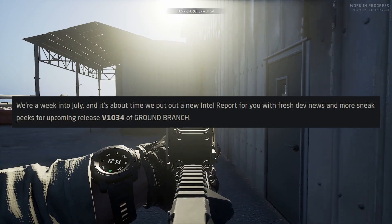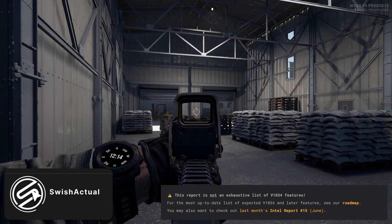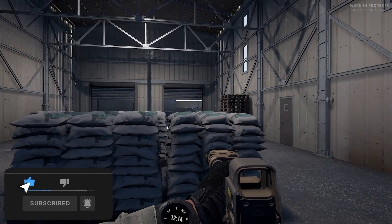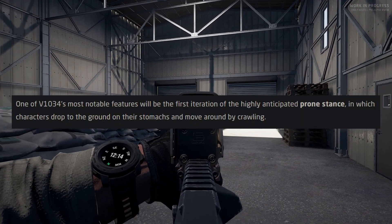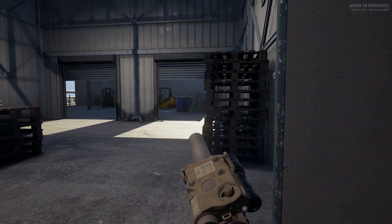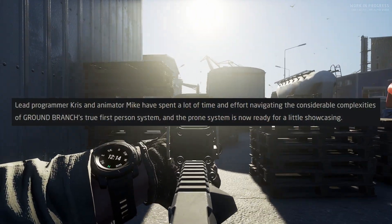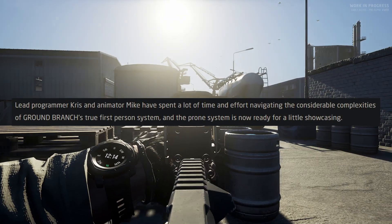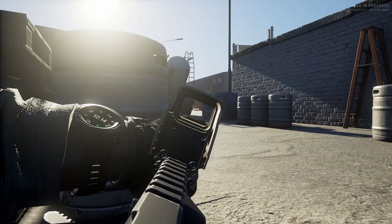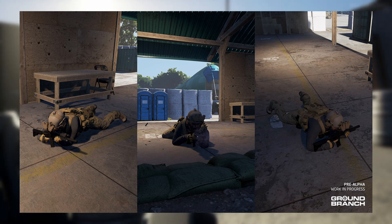We're a week into July and it's about time we put out our new Intel report with fresh dev news and more sneak peeks for upcoming release version 1034 of Ground Branch. Going prone and more animation work — one of 1034's most notable features will be the first iteration of the highly anticipated prone stance, in which characters drop to the ground on their stomachs and move around by crawling. Lead programmer Chris and animator Mike have spent a lot of time navigating the complexities of Ground Branch's true first-person system, and the prone system is now ready for a little showcasing. The media is very much work in progress, first pass, but here are a few shots straight from Chris.